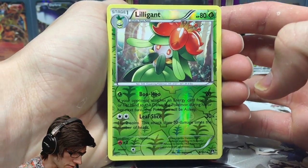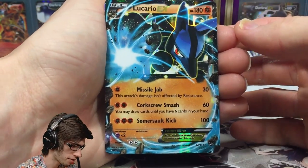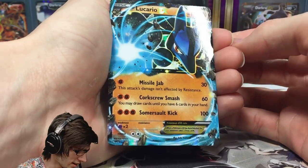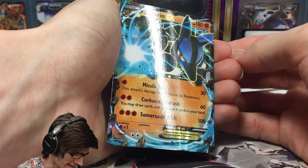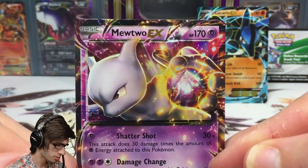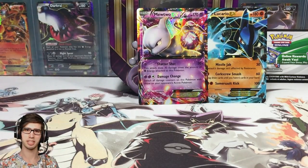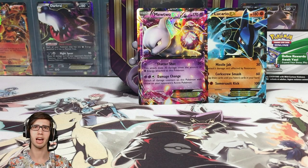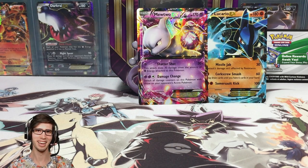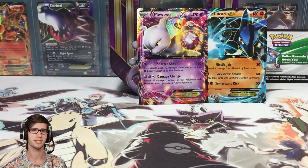Let's have a quick recap of the tin opening. We got a Reverse Holo Lilligant from Breakpoint, a Meganium Holo also from Breakpoint — not too bad. Then we got the Lucario EX from Furious Fist, which is pretty sweet — check that gloss in the light, looks so good. And of course we've got the featured Mewtwo EX promo, which is pretty solid. Let me know in the comments what you think of the pulls. If you enjoyed this tin, drop a like, subscribe — subscribing is just the thing. Thanks for watching and I'll see you in another Pokemon trading card game opening!